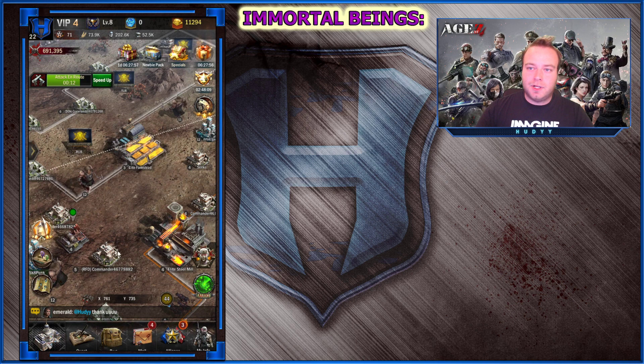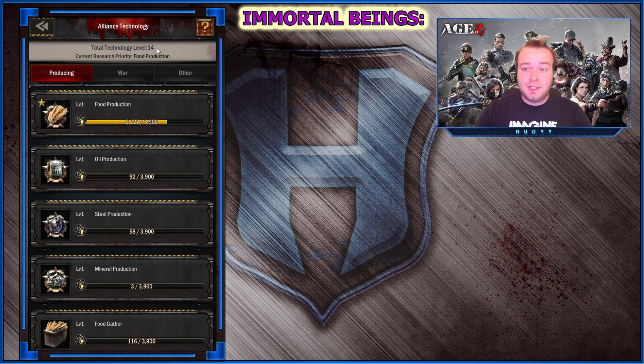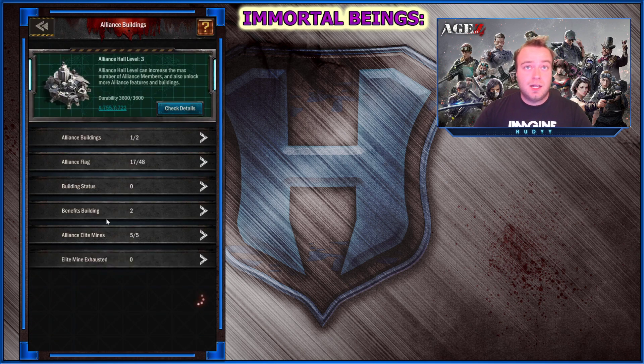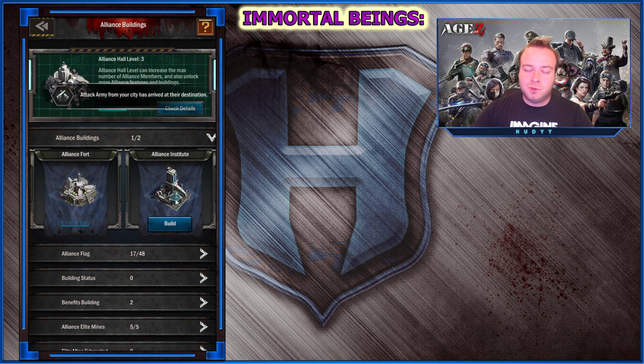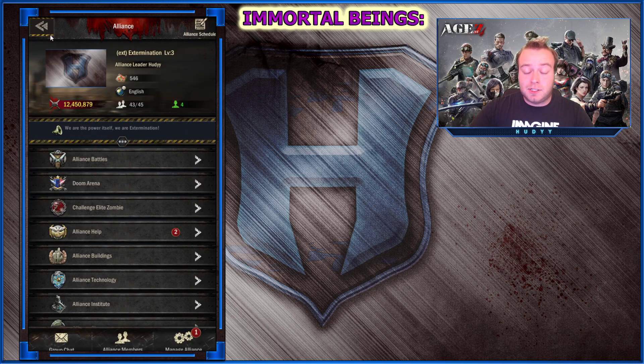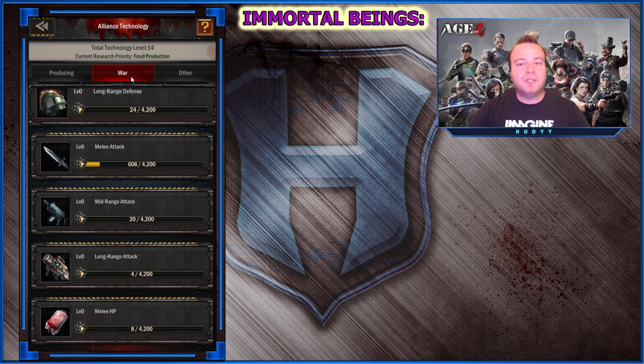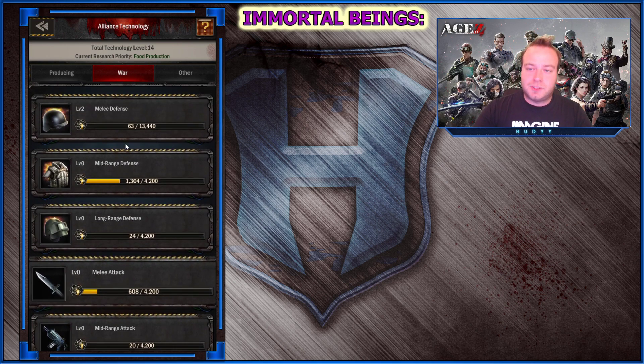After that, focus your alliance technology to reach level 15, because then you can create the alliance institute, which will allow you to get technologies like the alliance cannon — which lets you bombard a city away from your territory — and some other incredible bonuses. But after level 15, it's probably best to focus on the purpose you built your alliance for.